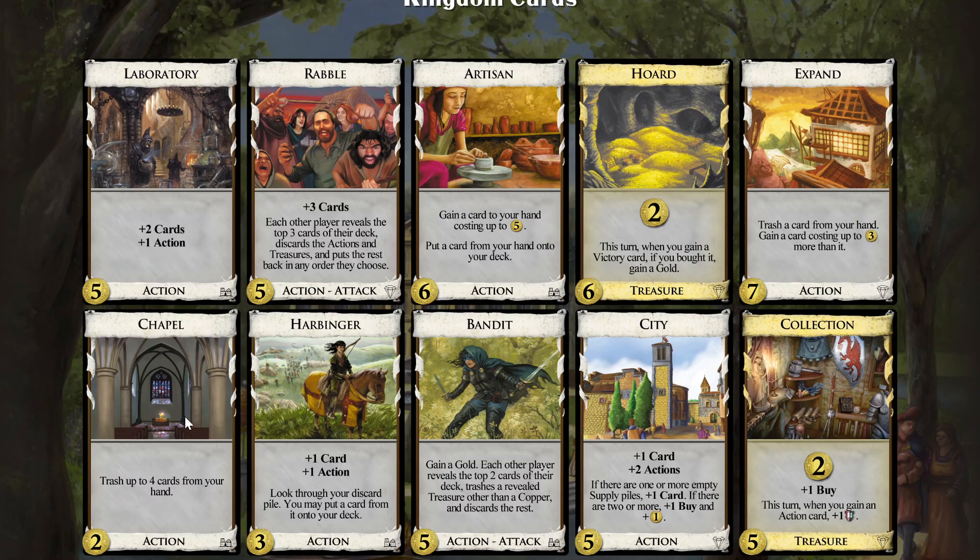Chapel, Fast Threshing. This is certainly a deck that will be centered around Collections, because there's plenty of actions you can buy. Harbinger as a cheap one, a cantrip essentially. You might get a little bit of a benefit with this top decking, but it won't be really relevant in such a thin deck. Labs and Cities you can't really get enough of, so that should give us some very decent VP for Collections. Artists and nothing is also good to gain exactly those five-cost Laboratories and Cities. We might sneak in one Expansion.